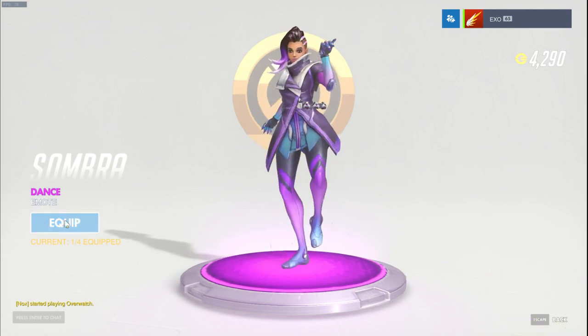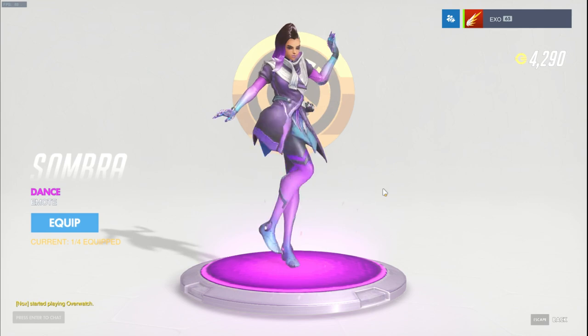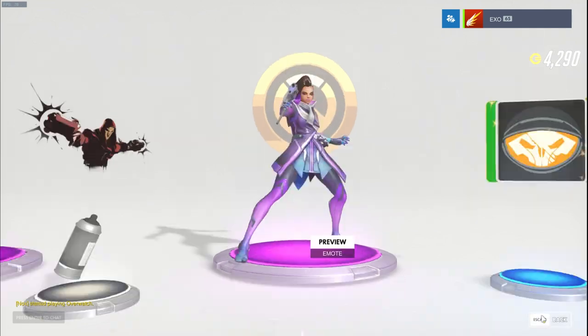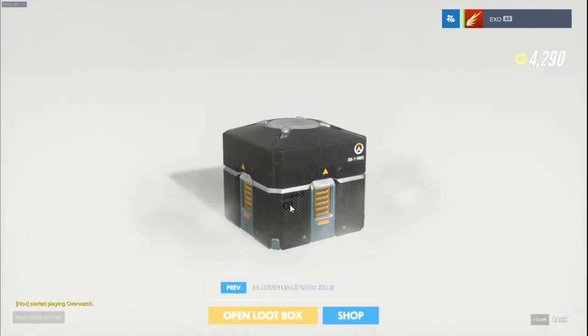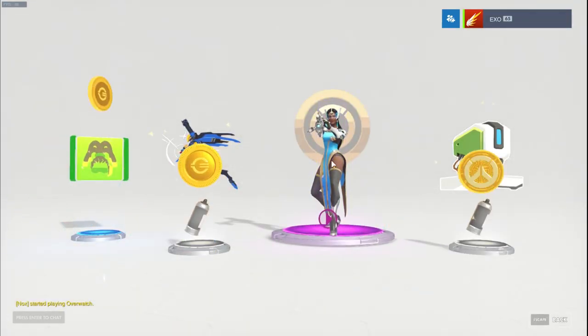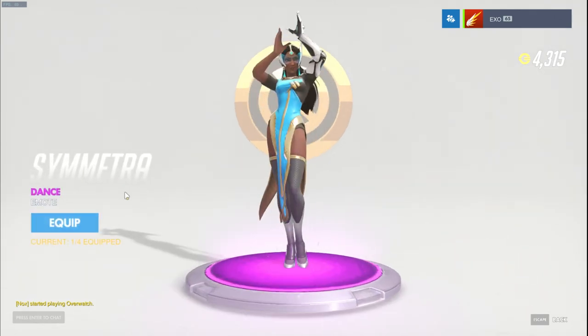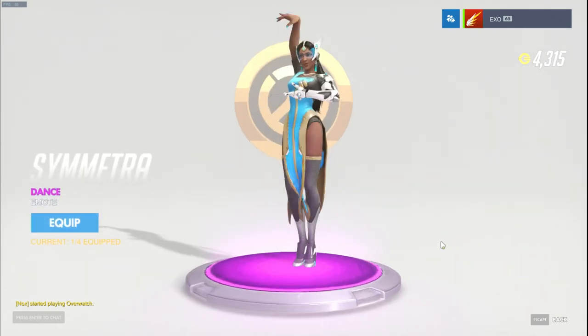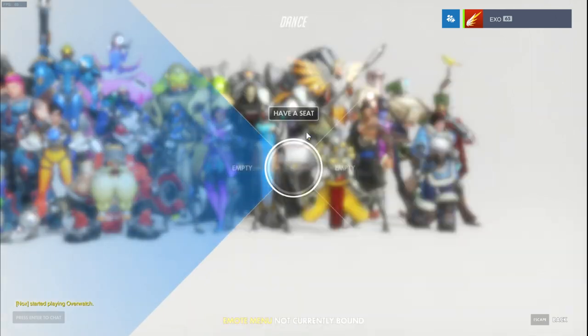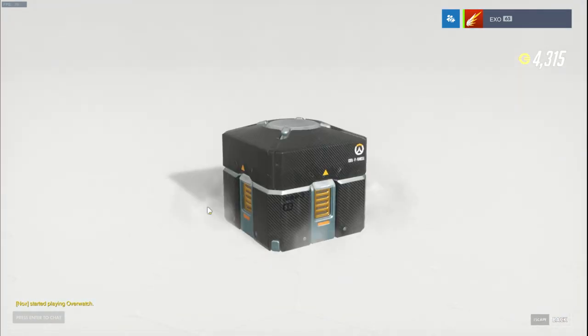Oh that's the dance emote. Wait, is this like a cultural dance? I don't really know mixed skin dances or anything. We're getting a lot of currency as well so I can probably buy at least one skin. Oh, this is a new emote for Symmetra - let's see what this one is. Oh it's also a dance - this looks kind of Indian style dance. I'm going to go with that - it's going to be cultural dances. How many do we have left? 30. We are almost halfway done.